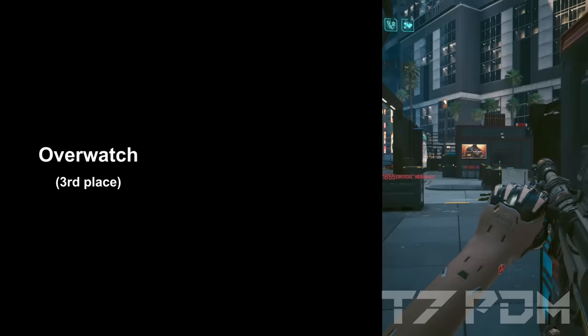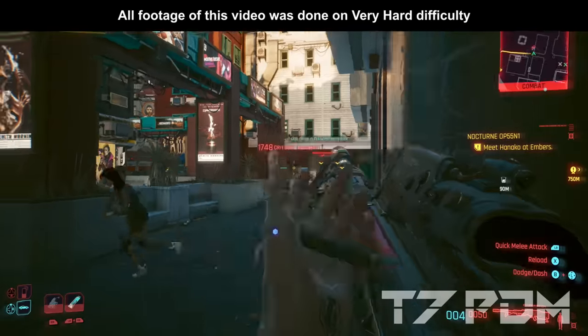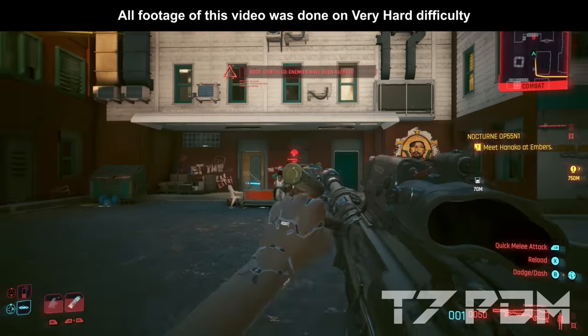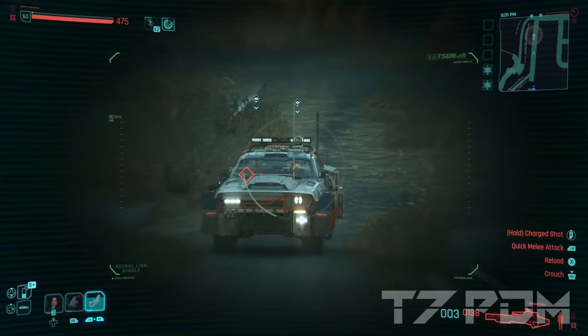The third best sniper rifle in the game is now the Overwatch. The Overwatch is still extremely good and thanks to its fixed silencer, it also now does a really good job for playing silently and in stealthy missions. It also has really good handling and reload time and is overall an extremely well-balanced base game weapon. But the Rosetsu, which comes in second place, will simply deal way more damage than the Overwatch.